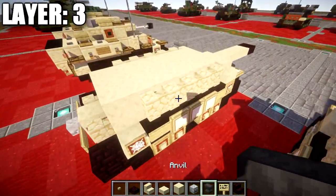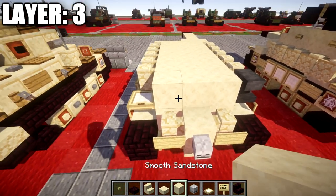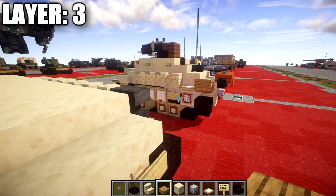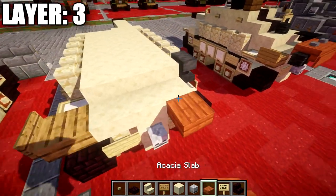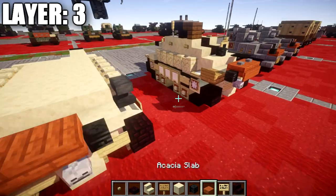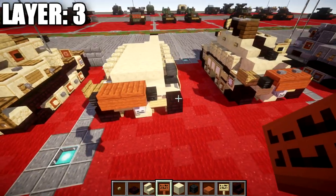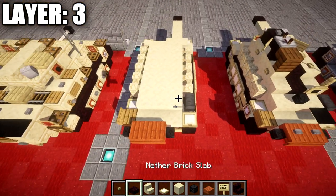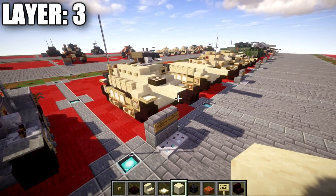After that, place down an anvil over on the right side, and on the left side place down a birch wood trapdoor. Then place down a row of three sandstone slabs across, followed by an oak wood slab to the side and an oak wood sign coming off the side of the slab. Then place down a row of two acacia wood top slabs with a wither skeleton skull on both sides of that row, and then acacia wood signs coming off those two slabs. Over on the right side, on top of the nether brick slab, place down a birch wood trapdoor. That wraps up layer number three.